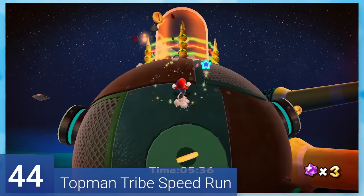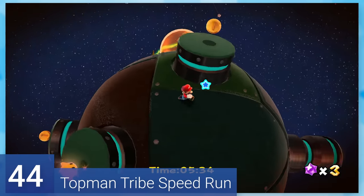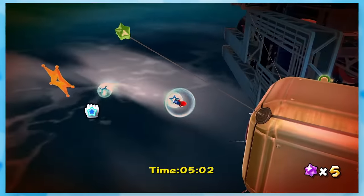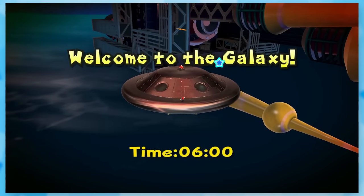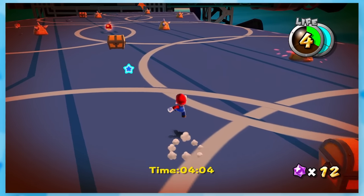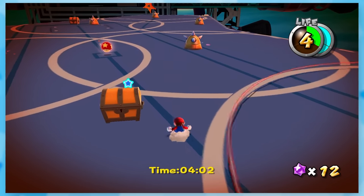44: Topman Tribe Speedrun. You'd think this might be harder, but it's virtually the exact same star outside of a few extra enemies here and there. The timer gives you six freaking minutes. Why is it this generous? Literally anyone could finish this in that time — it's not that long of a level.